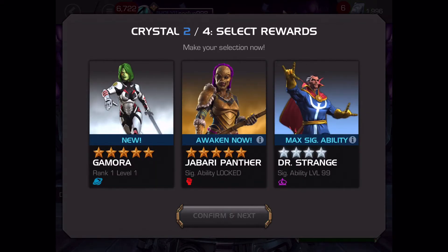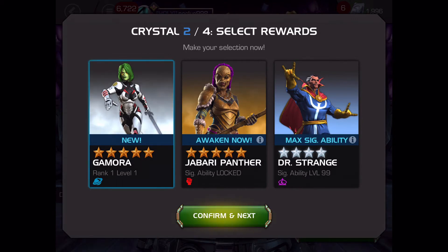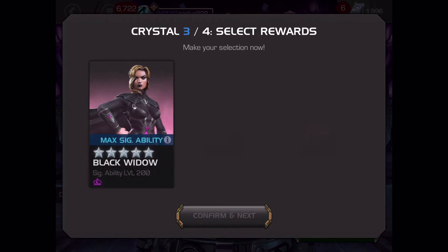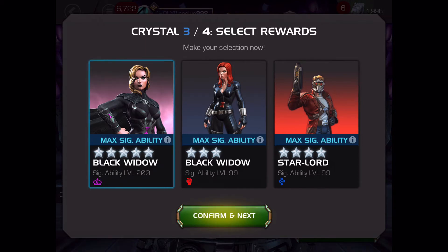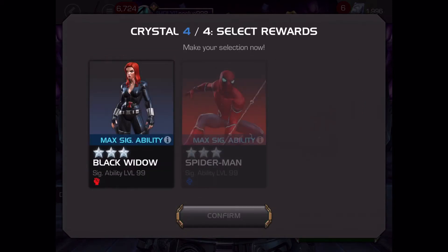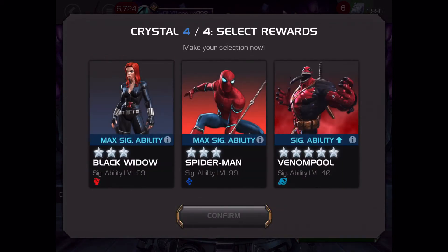I actually did not know I didn't have a five-star Gamora. I do have a six-star, and I know her buff should be active by now, so I'm actually going to choose her — which is nice, getting a five-star out of the bundle. Once again, pretty nice — I'm going to go with the five-star and get myself Black Widow, even though she's max sig by now.